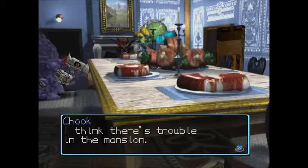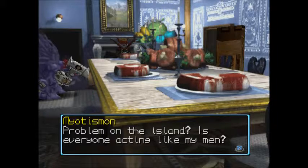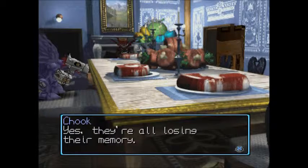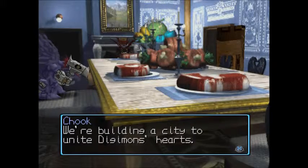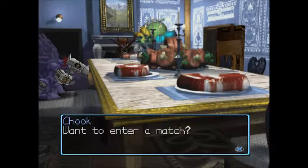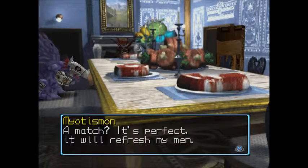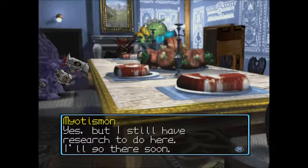He thinks there's trouble in the mansion - is everyone acting like his men? Yes, they're all losing their memory. He wonders if someone is doing this. We explain we're building a city to unite Digimon's hearts, travelling to find friends. He says his men only have fighting skills but want to enter a match - he thinks it's perfect and will refresh his men. He agrees to join eventually but says he still has research to do here and will go there soon.